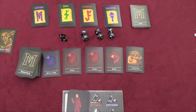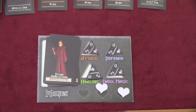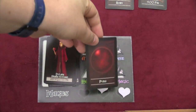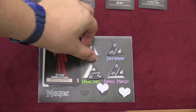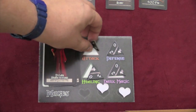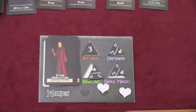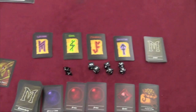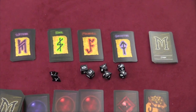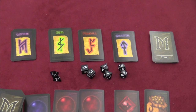You can also spend orbs to upgrade your levels. So I can spend 2 red pyro orbs to upgrade my attack to level 1, then 2 more to upgrade it to level 2, then 3 more to upgrade it to level 3. You can also spend gems to buy spells. There are 4 different types of spells: wither, heal, fireball, and counter spell. Then for an action later on, you can use those spells against another player.